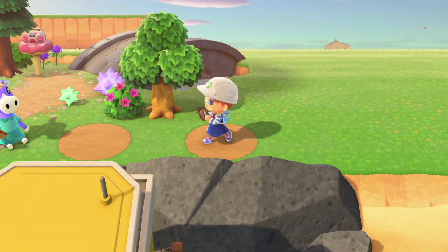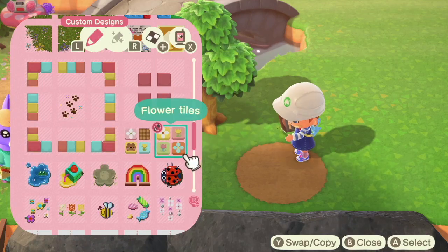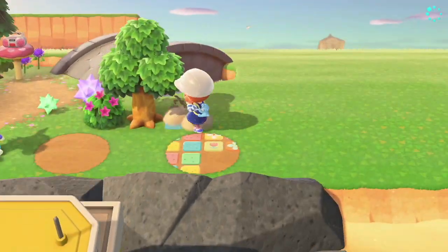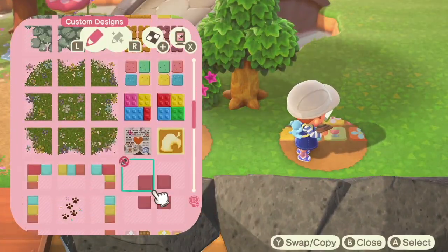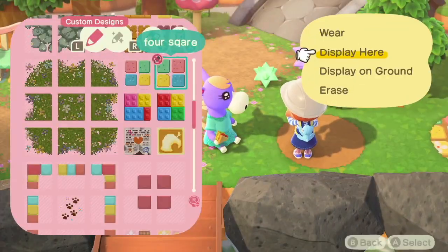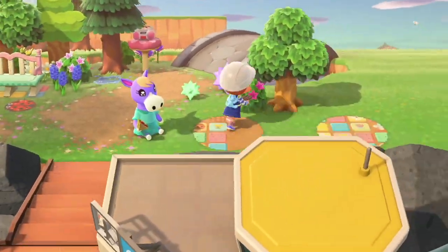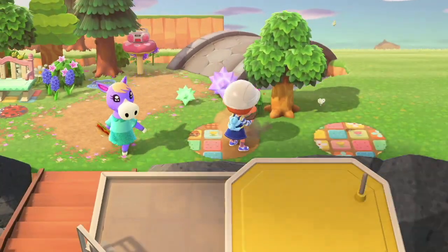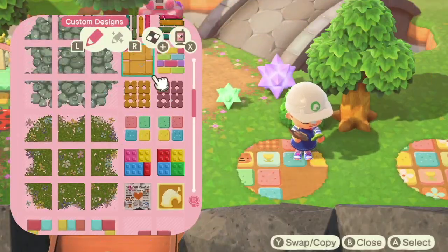Now I'm using the in-game dirt path and making little circles, then replacing custom codes on top of these circles just to make it look really fun and colourful and add more colour to this area. I'm going to be doing this in a few spots around my island. I feel like it's such a staple Kidcore design to have the in-game path and pop different codes on top — it just looks really fun and I really like it.